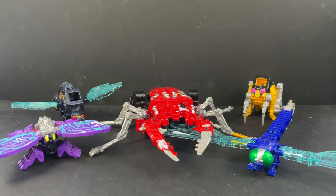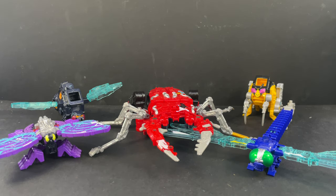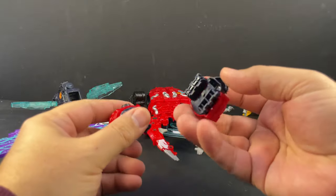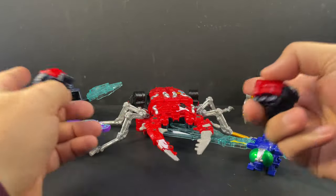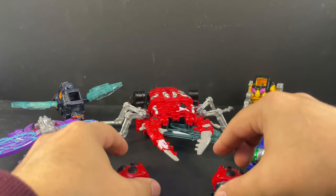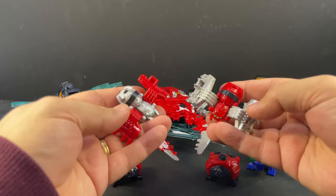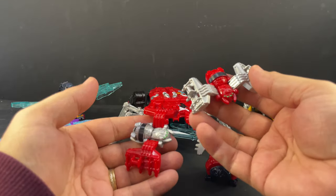I got this in the special 10-pack, which has the five main mechs plus some little auxiliary helper mechs. Of those, you get two God Tentos, which are identical ladybugs. There are also God Kumos — spiders — and they are different: one has a silver body with red legs, and one has a red body with silver legs. Those attach to the chest as well.